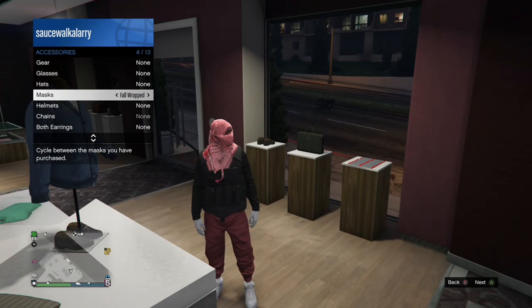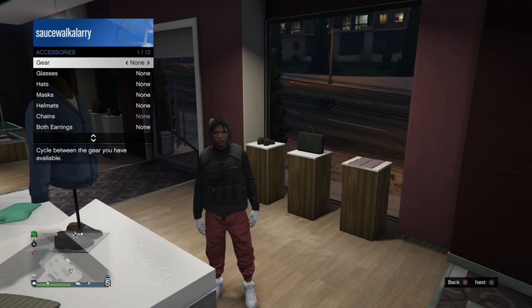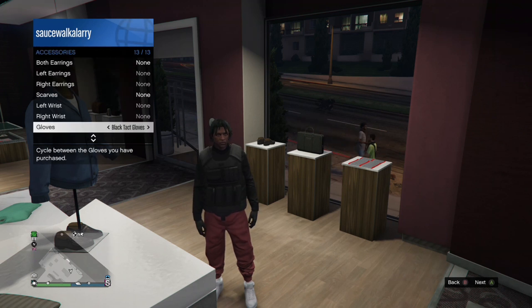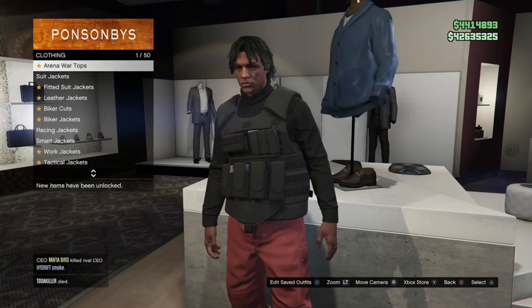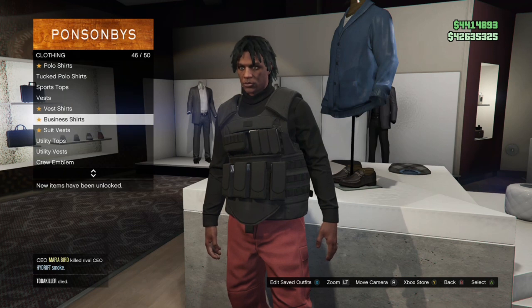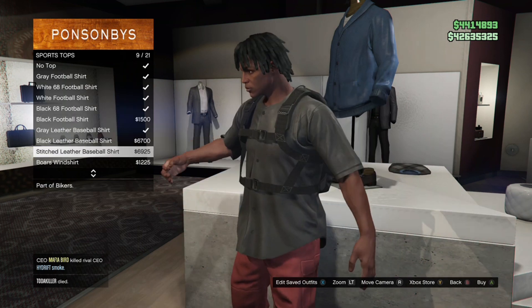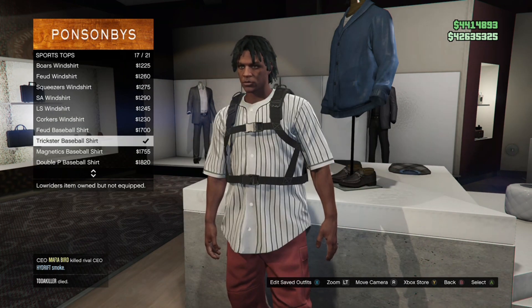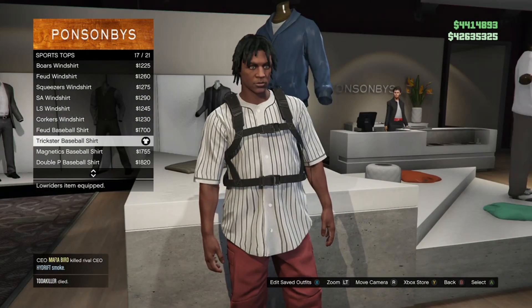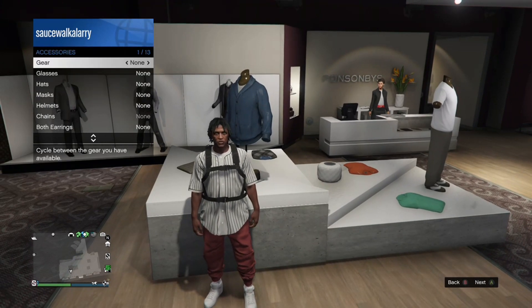I'm gonna show you guys the second outfit we're gonna make with the red joggers once I take off all these other accessories. For the second one, you just want to come into your tops and go to your sport tops. For this one you could either wear like an R&D outfit or like a triad outfit.